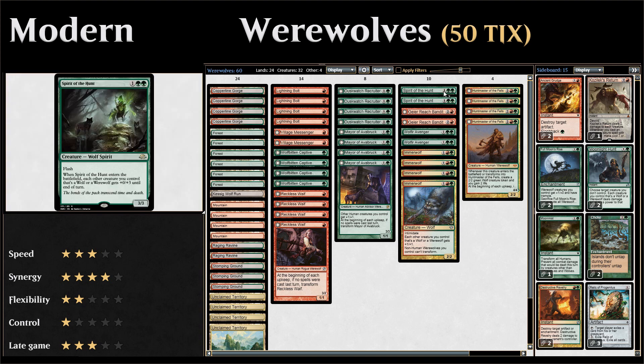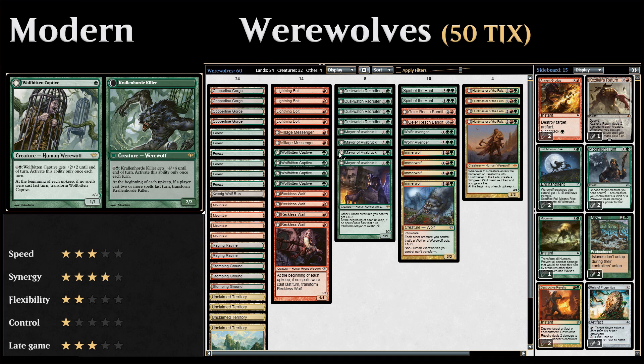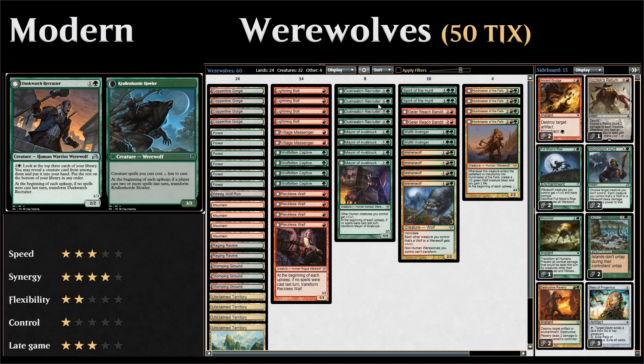At three drops, two copies of Spirit of the Hunt, a three-mana 3/3 wolf spirit with flash. When it enters the battlefield, it gives other wolf and werewolf creatures you control +0/+3 until end of turn — a nice way to save them from burn spells or survive combat. The nice thing about flash creatures in a werewolf deck is you can say go on your third or fourth turn, transforming your human werewolves, then flash in a Spirit of the Hunt on the opponent's turn to keep progressing your board. Activated abilities like those on Wolfbitten Captive or Duskwatch Recruiter also let you spend mana without casting a spell, helping your werewolves transform.